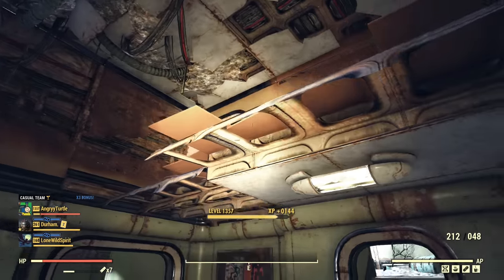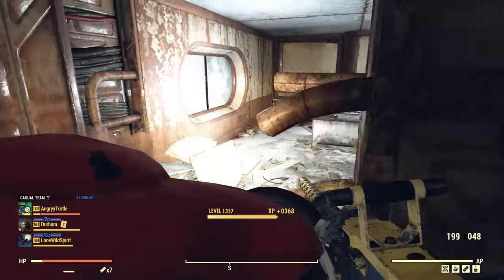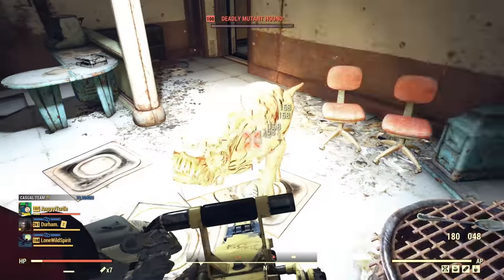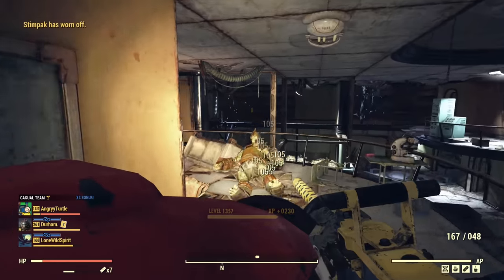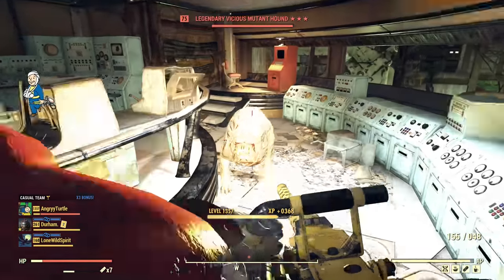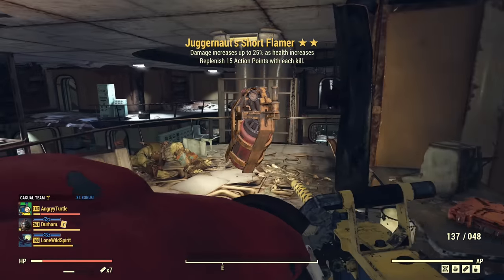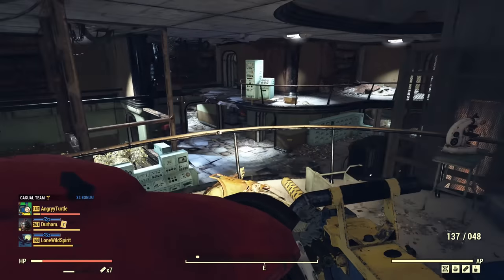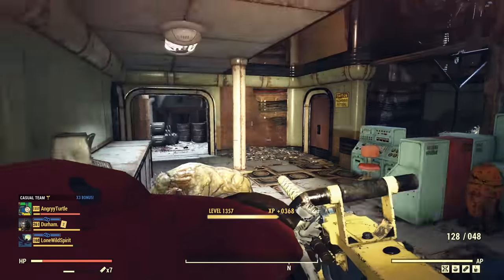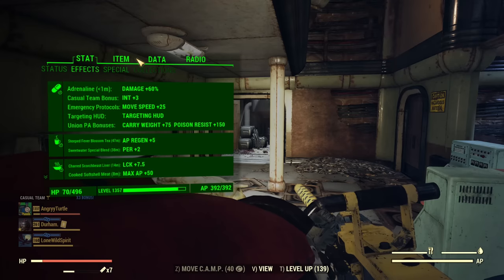Now if I swap to the .50 cal — Final Words — anti-armor faster fire rate, so this is a good roll. You can see the kill time is a little bit slower than with the Light Machine Gun. The Light Machine Gun is faster and my accuracy with the .50 cal is lower. Basically I'm trading better accuracy and higher damage on the Light Machine Gun for cheaper ammo on the .50 cal. That's the .50 cal ammo — it is cheaper. And I don't need Quad on the .50 cal because it carries 250 rounds by itself.